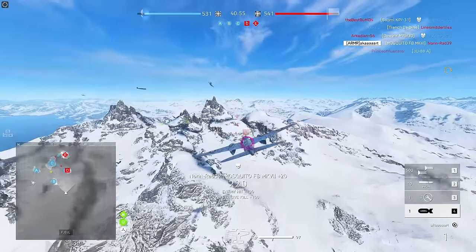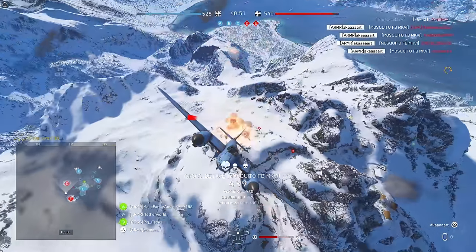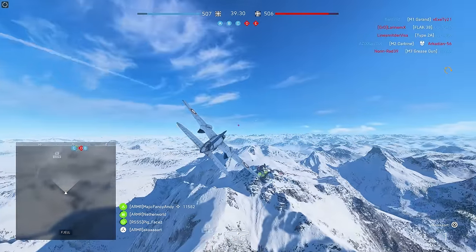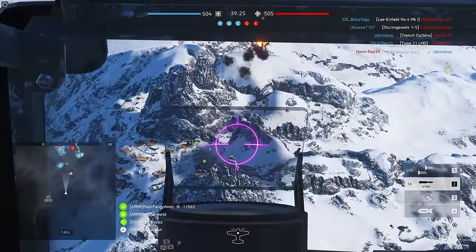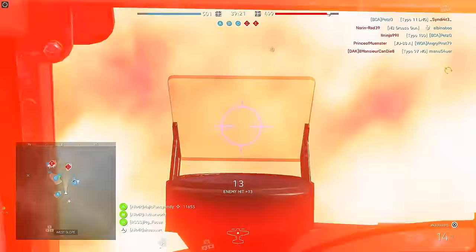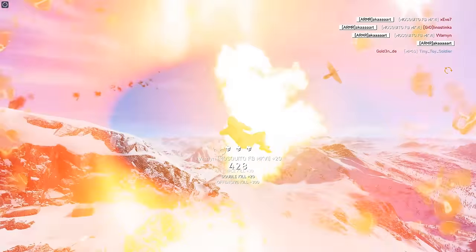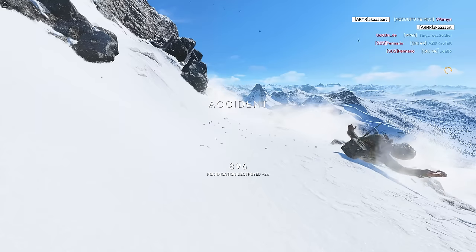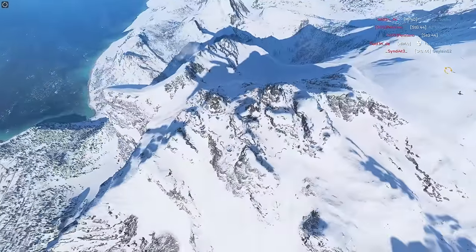One little trick with the 4,000-pound bomb — towards the end of this Fjell match, it's actually something to avoid doing and I forgot to. The splash damage on that bomb is absolutely huge. It will not just kill everything on the ground, which is exactly what you want — it will also kill you. So you really need to drop it from a distance. It's also good to stay away from the ground, because you limit the potential for enemies to take you out with a Panzerfaust or Bazooka. As you can see, I'm just too close and it takes me down.